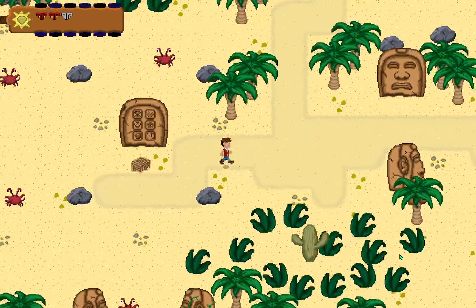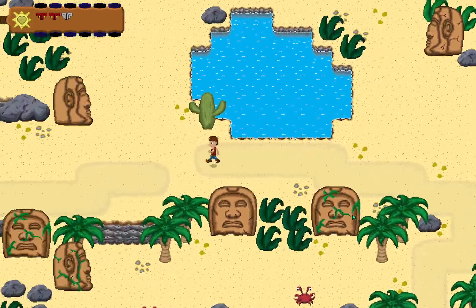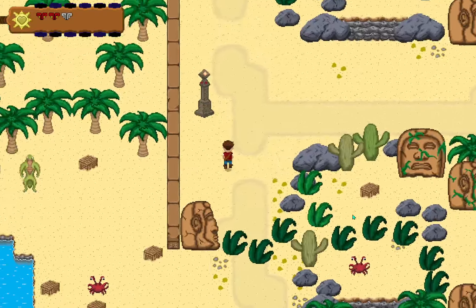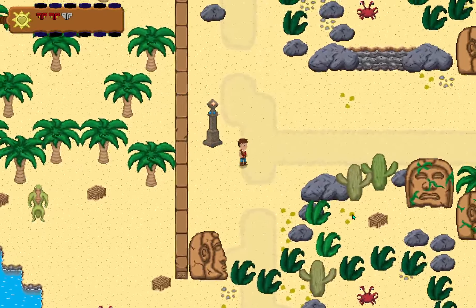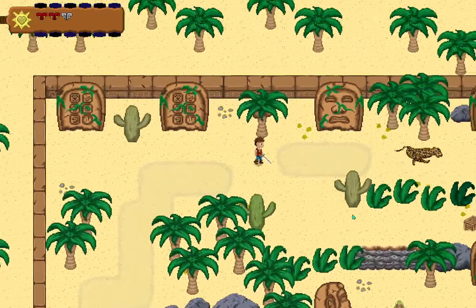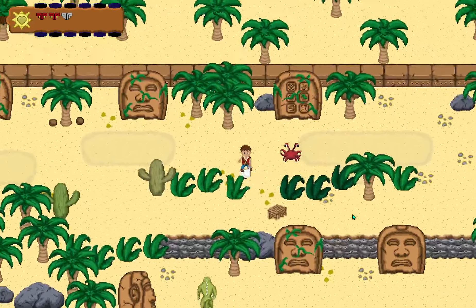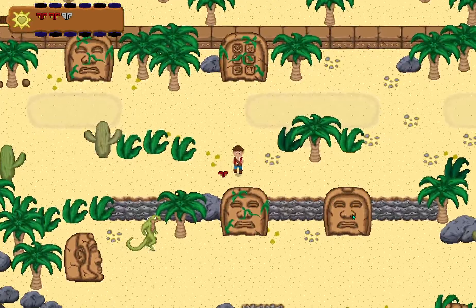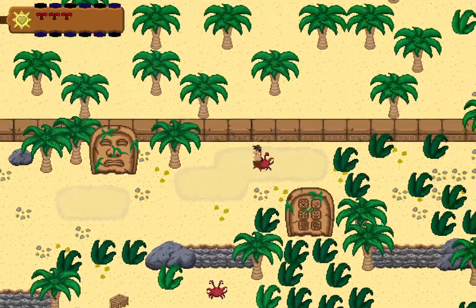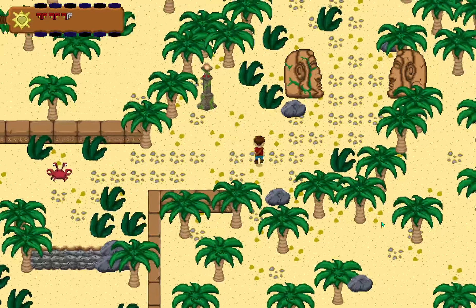Fighting the crab, and you encounter this jaguar creature here. Turrets can be disabled. There's the jaguar again, and several of these objects can be interacted with. Heart collection is working. Tried to bypass that crab but he wasn't letting me get away with it.